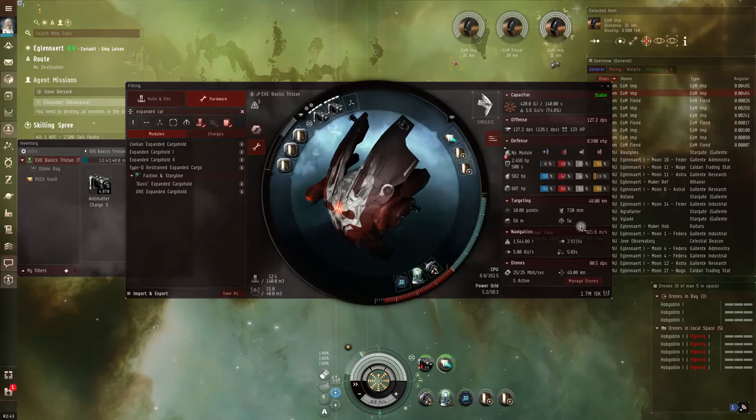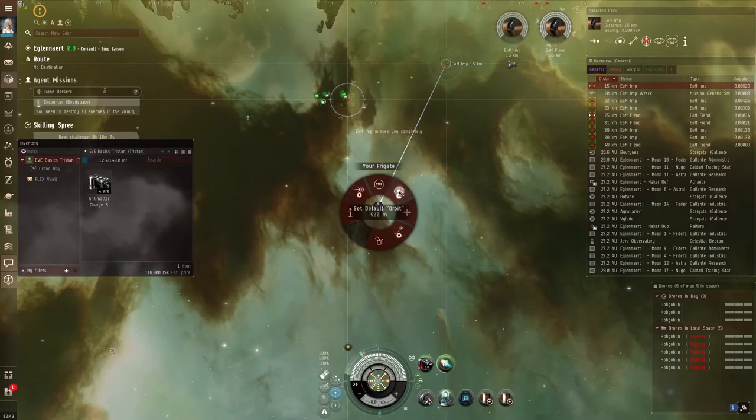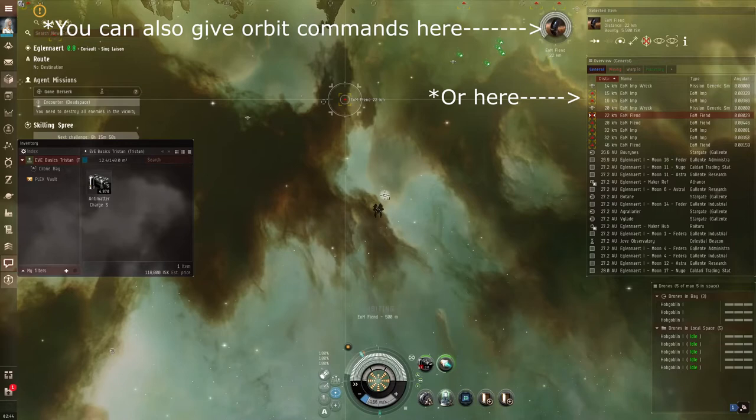I know my drone engage range is up to 49 kilometers. You should also hover over your guns to know your optimal range - mine is within about 938 meters. If you hold left-click on the orbit button, you can set your default orbit distance by dragging. I'm going to set my default orbit to 500 meters to get in as close as I can, then I'll hit O and left-click on the target to start orbiting.